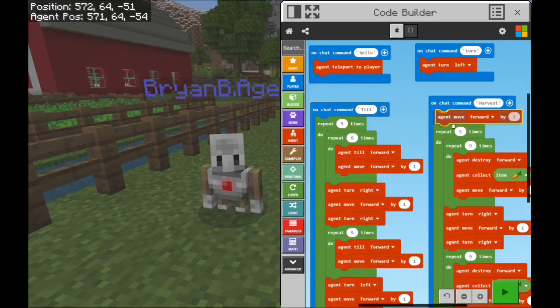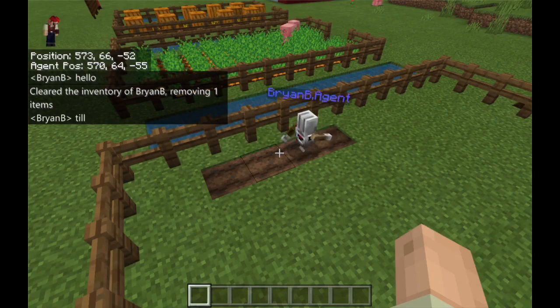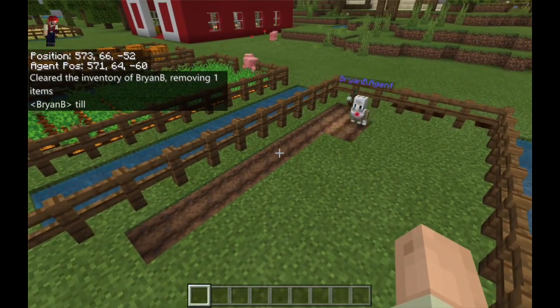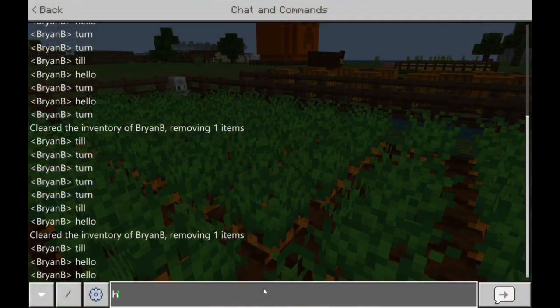Just like in the real world, crops in Minecraft have special requirements to successfully grow. Use the book and quill to take notes on the choices you made to automate your farm and about the variety of crops you chose to grow.